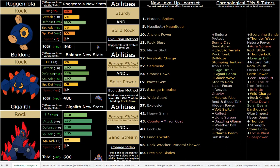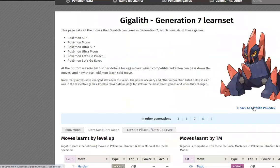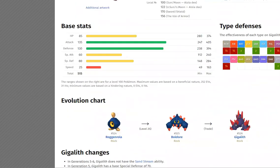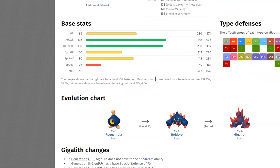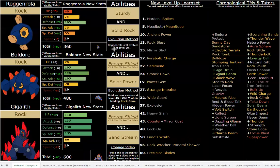Gigalith fits very well as one of the 600 base total pseudos. It kind of needs that base total because I want it to be a mixed attacker. The reason it's a mixed attacker is because if you read the Pokédex entries, it talks about how it shoots energy beams from its internal core, fires off attacks while blowing away mountains, and its orange crystals magnify solar energy.